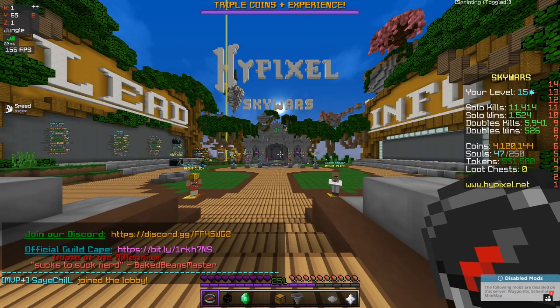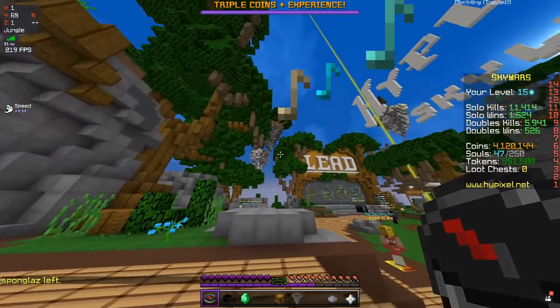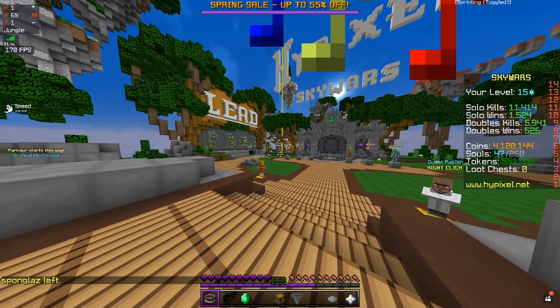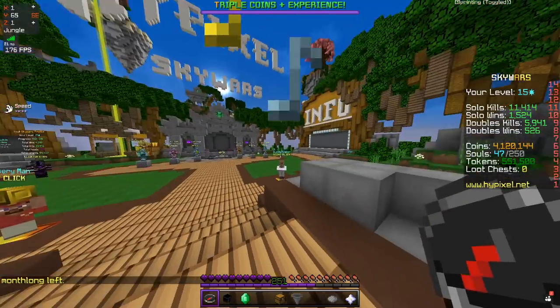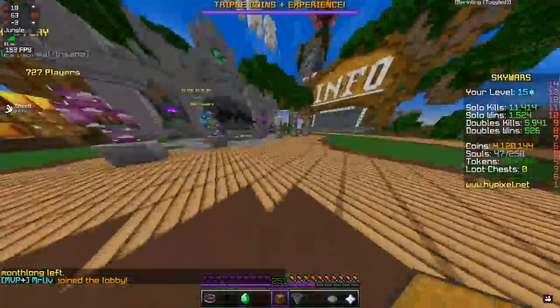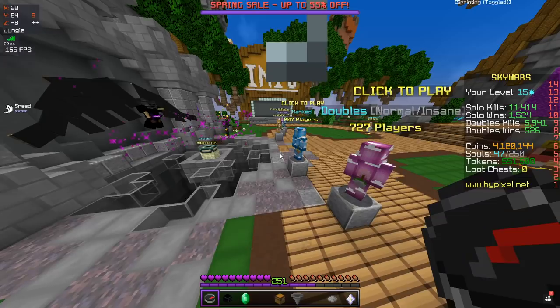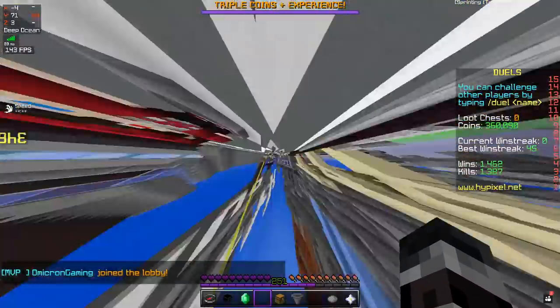Not the worst thing in the world, all things considered. We got some nice scenery going on here, some NPCs — Optifine Zoom doesn't actually appear to want to work properly. I guess all we have to do is just walk over to those NPCs. Nothing wrong with this in any way. And as a very dedicated Minecraft player, we're gonna warm up first before we do anything.